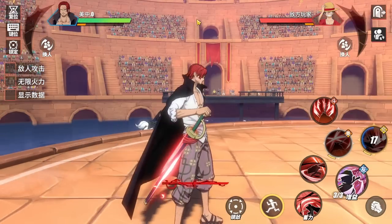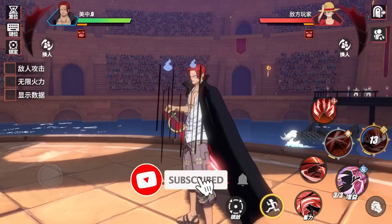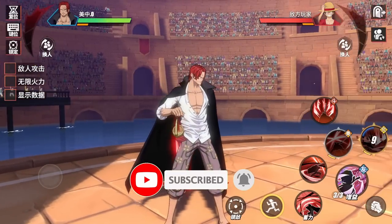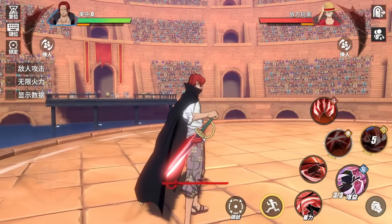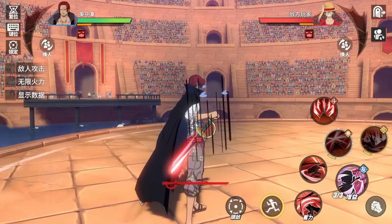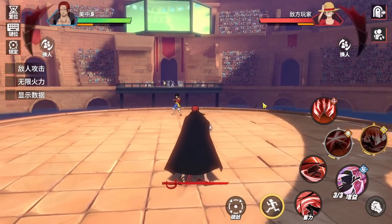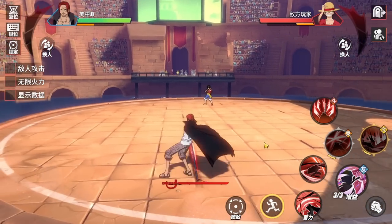Hey, what's up guys? Welcome back to another video. Today we're going to talk about Shanks' skills in depth — his Haki abilities, how you could perfectly use some of his combos in PvP, avoid partner skills, and do a 100% damage combo. There are actually two ways you could do that.